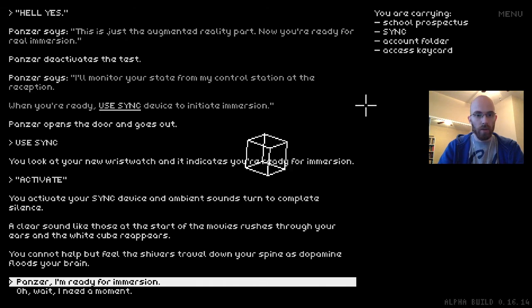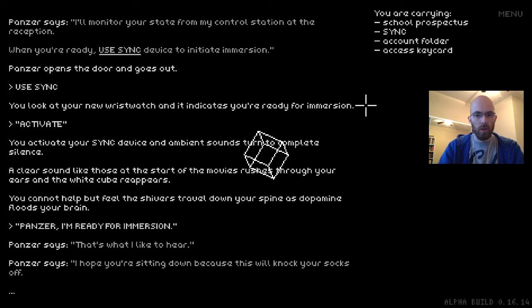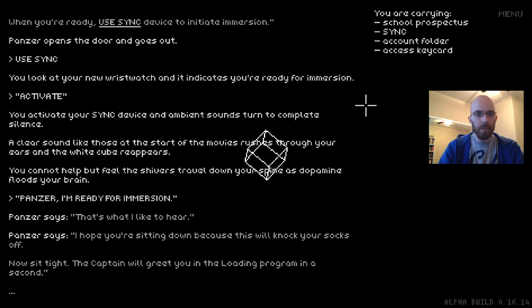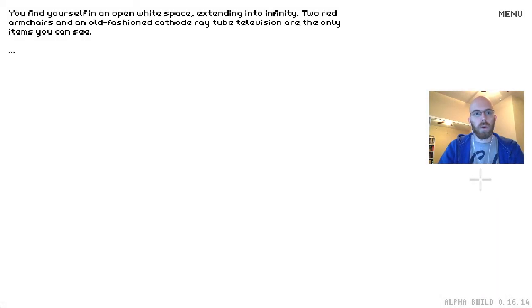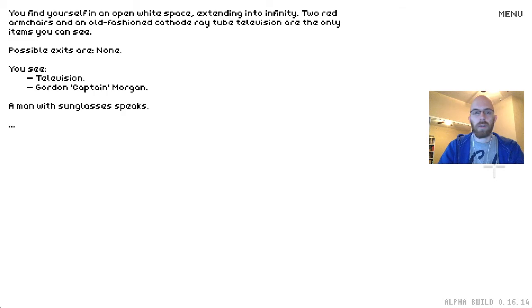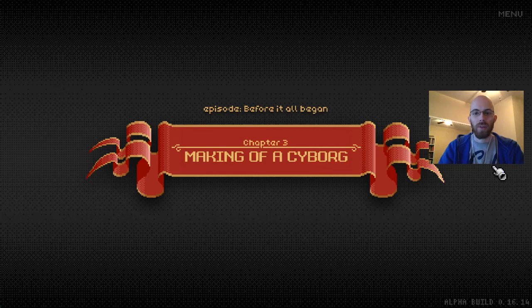Now we're alone with our sync device and recliner. We can just use sync. 'You look at your new wristwatch — it indicates you're ready for immersion.' You activate it and ambient sounds turn to complete silence. A clear sound rushes through your ears and the white cube reappears. You feel shivers travel down your spine as the opening floods your brain. Now you can talk to Panzer through your neural link. 'I'm ready for immersion.' 'That's what I like to hear. Hope you're sitting down because this will knock your socks off.'